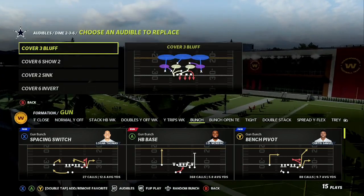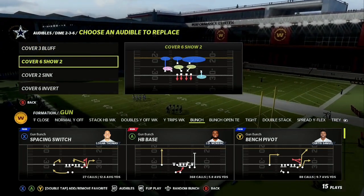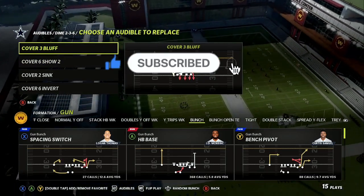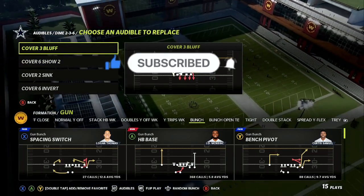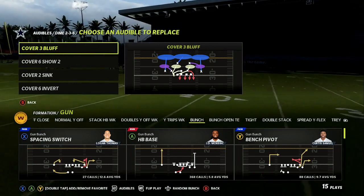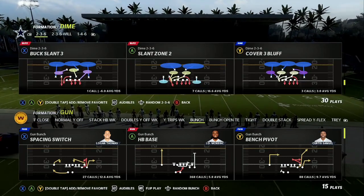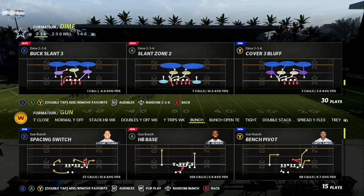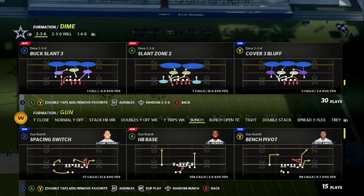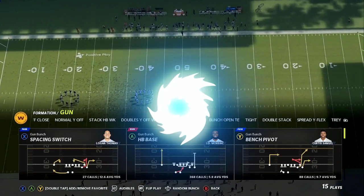The main play is going to be slant zone 2. I like to mix that in, and my audibles will cover 3 bluff and cover 6 show 2. Those three plays are going to give you all the weapons you need on defense to lock any formation down — whether it's gun trips, gun bunch, gun tight offset, block the running back or not. You can also shoot the gap on the run play out of the dime 2-3-6, contain the escape artist quarterback, and everything in between. Let's get into how you set up the dime 2-3-6 out of the Ravens playbook.